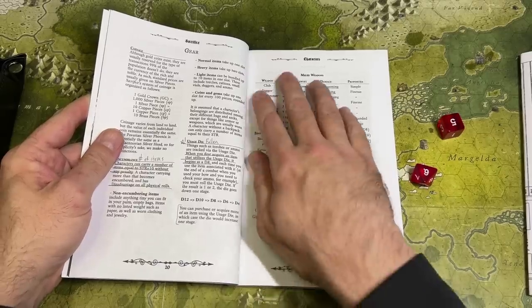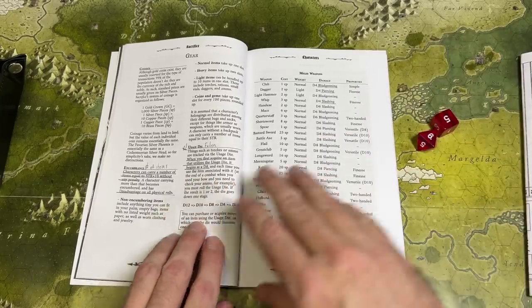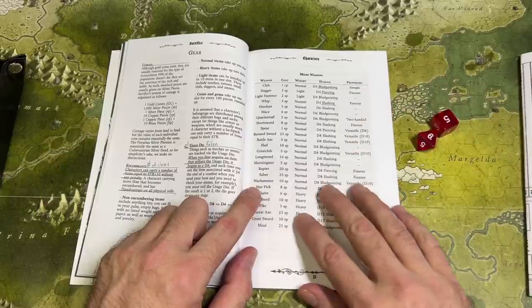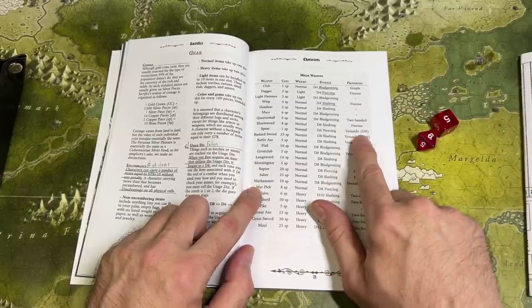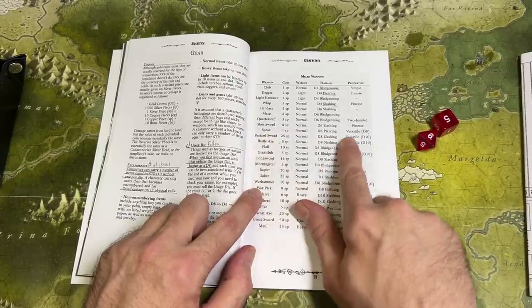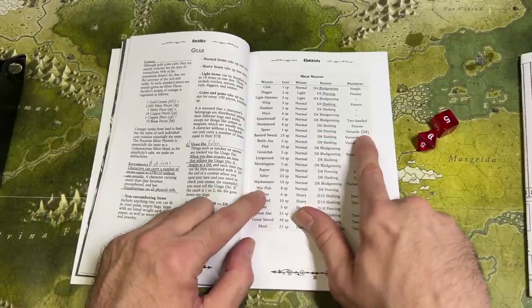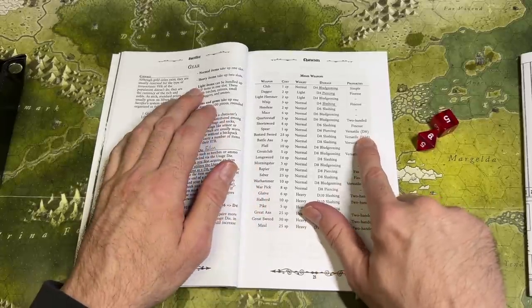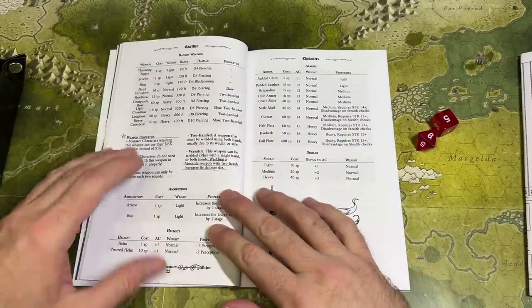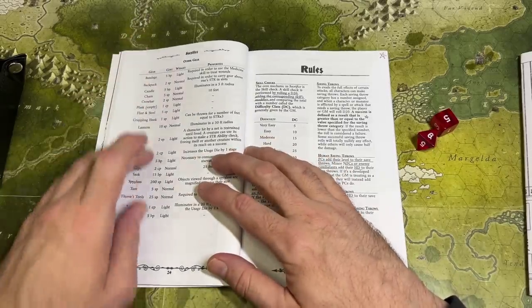The gear section covers weapons categorized into bludgeoning, piercing, and slashing damage. Some weapons are finesse weapons, allowing you to use your Dexterity bonus instead of Strength. Some are versatile — you can two-hand a one-handed weapon for more damage. For example a spear normally does d6 piercing damage, but held with two hands — Dark Souls fans will appreciate this — it upgrades to d8. There are also ranged weapons, ammunition, helmets, armor, shields, and other adventuring gear.